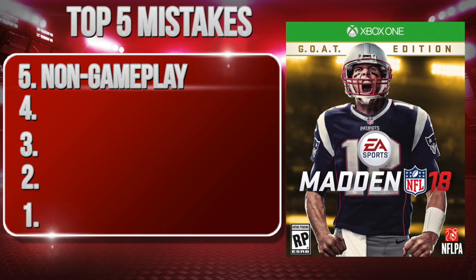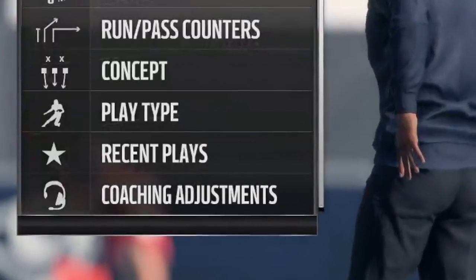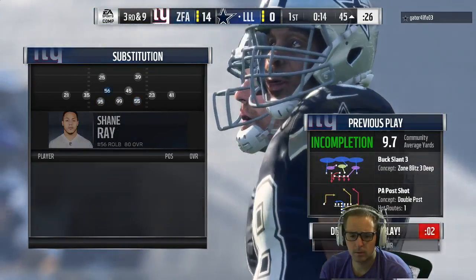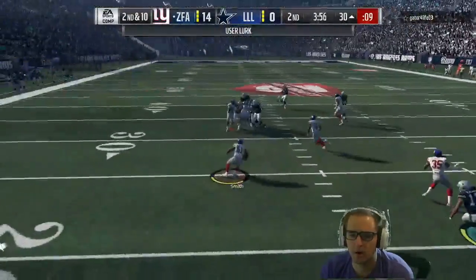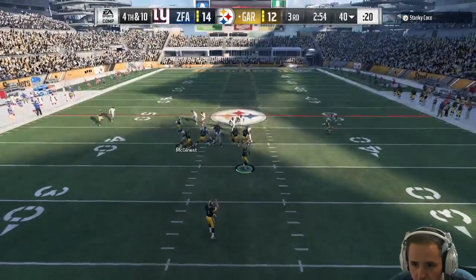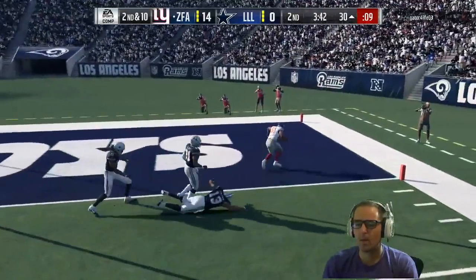Number 5 is non-gameplay elements — things that don't happen between the whistle. They happen at the play call menu when you don't sub in your fastest corner on their fastest receiver, when you don't do your coaching adjustments, when you don't RB-sub the right players in certain formations, or when you do a lazy depth chart. Things like clock management — not knowing when to take the points, not knowing when to go for it on 4th down versus punting. Managing your timeouts and endgame situations all factor in. These non-gameplay elements are a big reason you're losing games.